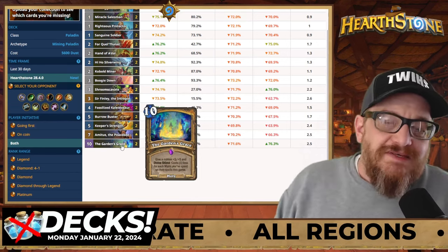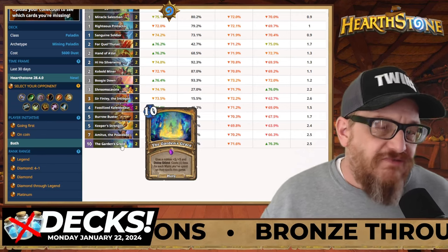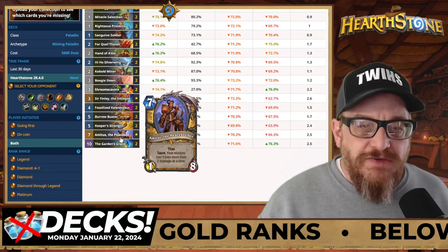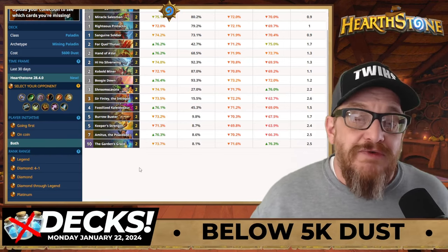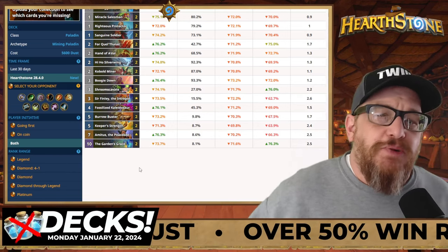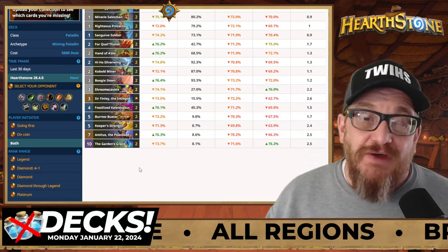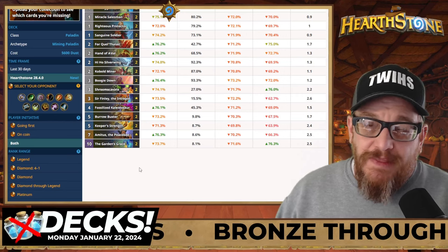It's got Garden's Grace — this could be zero mana if you do it right, and it'll give your minion +5/+5 and Divine Shield. And then it's got Amethyst, the Peacekeeper Titan, which your minions can take more than 2 damage at a time, which is helpful, and then also the Titan Talents. This deck is 3,720 dust if you purchased the mini set. If you didn't purchase the mini set — and I think everybody should — it's only 5,600 dust, which is close to the spend I'm trying to do on the dust.